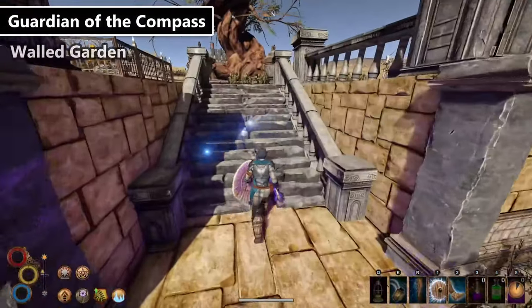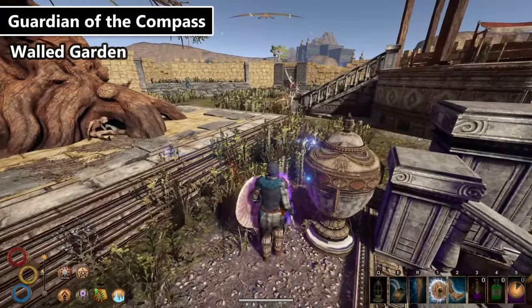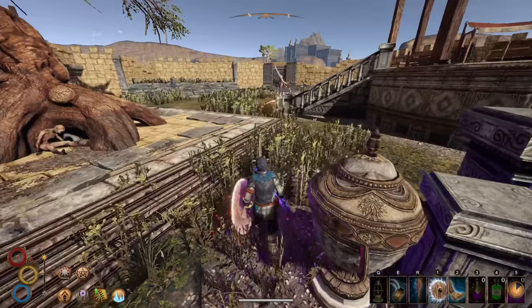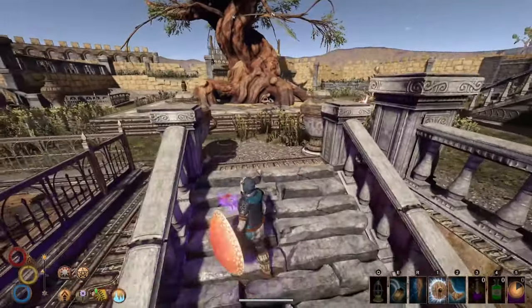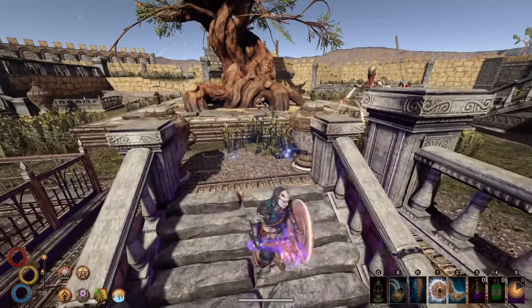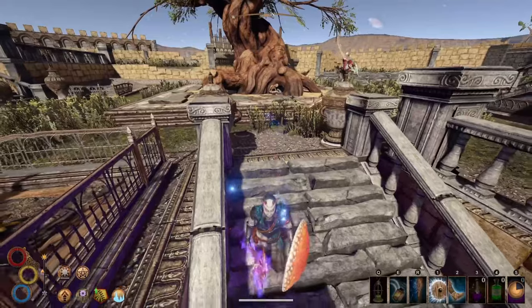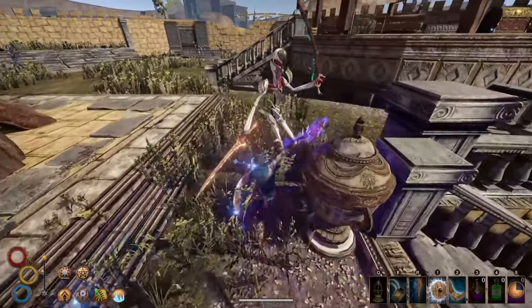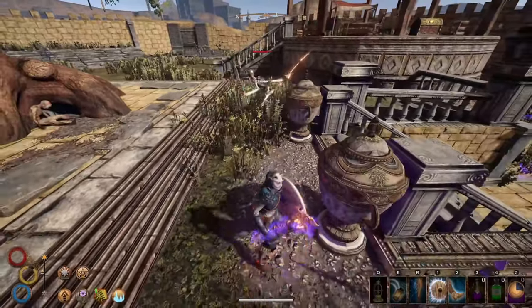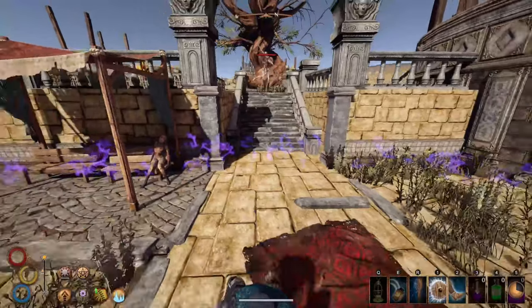The Guardian of the Compass is actually nuts. He can be found in the walled garden just outside of Levant and you can see a compass-shaped tree from a distance that lets you know this is the place. There are multiple golems in this area that you need to defeat first or it's almost a guaranteed death. Bleed, burning, and poison don't work on him and he's incredibly fast. Ethereal is his weakness, which means a dreamer halberd or even a spirit varnish takes him down pretty quickly.